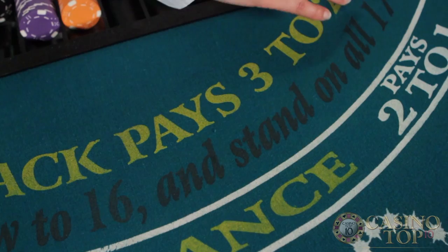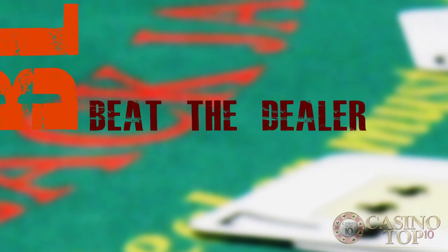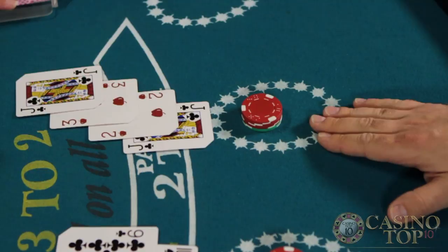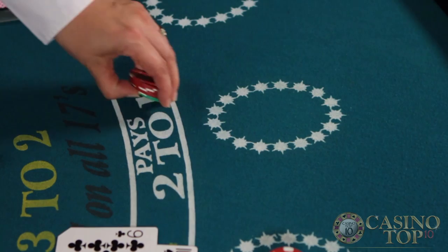In blackjack the goal is to beat the dealer. The player wins if his hand has a higher value than the dealer's without going bust. The player also wins if the dealer busts and the player doesn't. Busting is when the total value of a hand goes over 21, and when players bust they automatically lose regardless of whether the dealer busts as well.